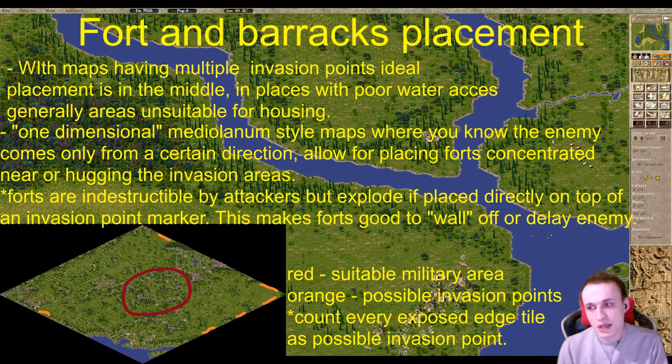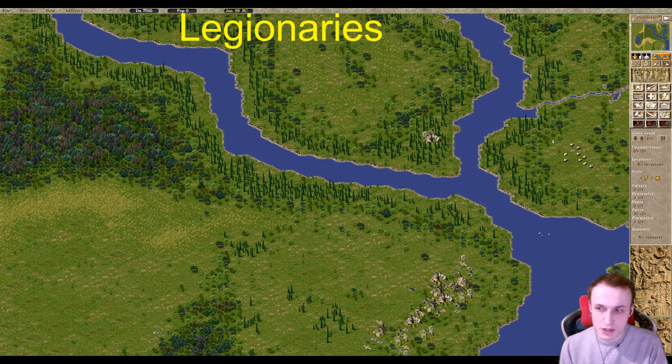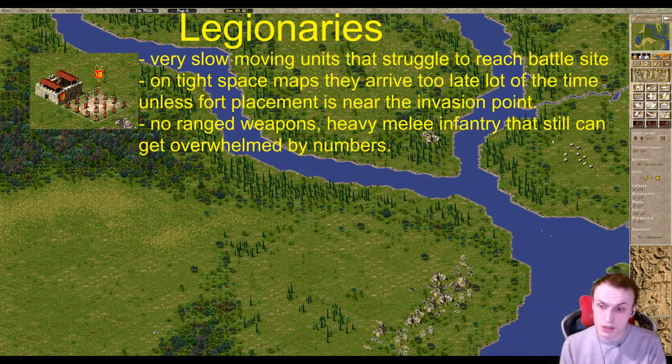Legionaries can be quite a pain to reach the battlefield because they are very slow, and the only way to boost their speed is highways, which are expensive and not always practical. Legionaries are very good melee combatants but don't have the capability to deal damage at range, and if there are enough enemies they will also just die. Their slow movement means that unless you place their forts very carefully, they will usually not be able to reach the combat zone — especially on custom maps with multiple invasion points on different edges where you just don't know where to put them.